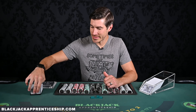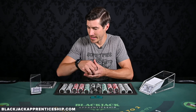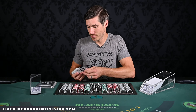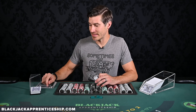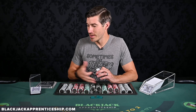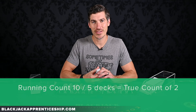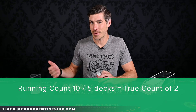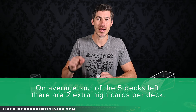Let me give an example. Let's say we are exactly one deck into play in a six-deck shoe. We've been counting and we have a running count of 10. What we're going to do is divide by the number of decks remaining — with one deck played, there are five decks remaining. So 10 divided by five gives us a true count of two. That means in the remaining five decks, on average there are going to be two extra high cards per deck.